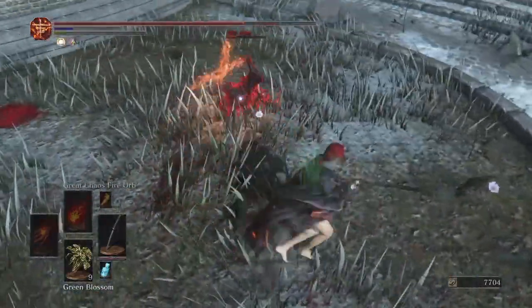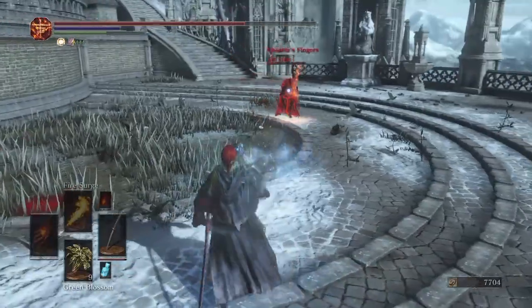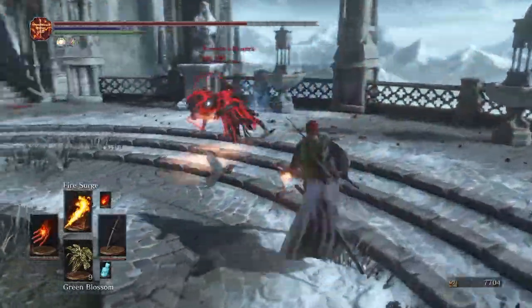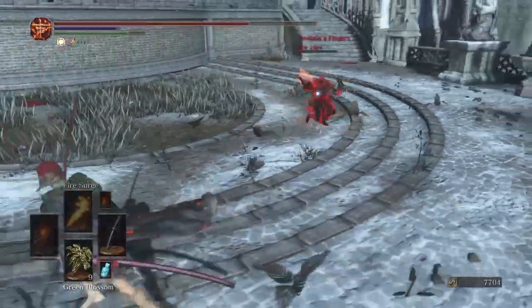So this build really benefits from constantly switching between all your weapons - which is two-handing your katana, one-handing it and using some fire surge, or one-handing it and using some chaos fireballs. And you just mix up your weapon, your different spells, and between an aggressive and a passive playstyle.